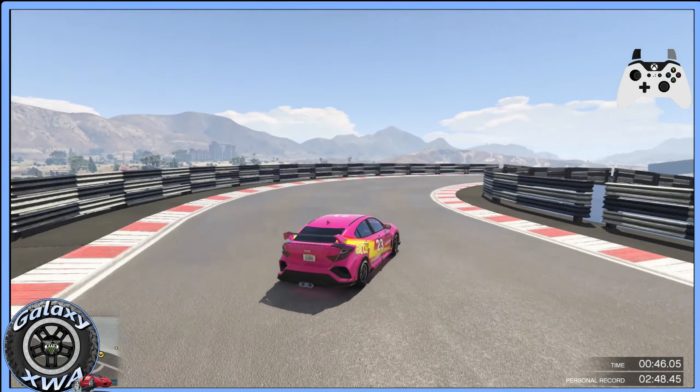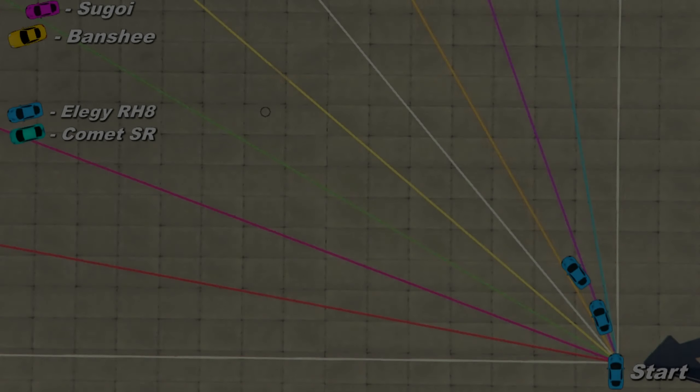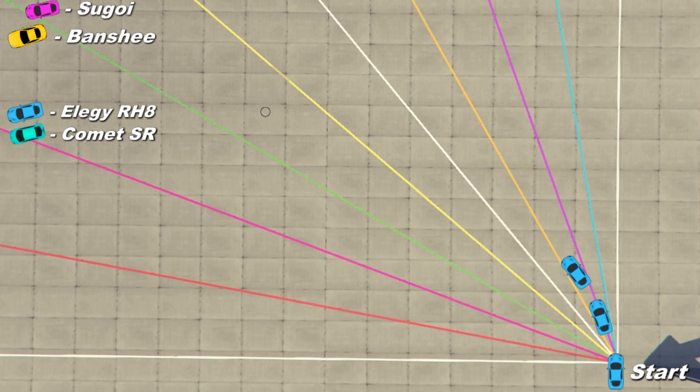By far its biggest issue is cornering — it's shocking. I compared it to three cheaper cars. The Comet SR is far superior, 15 degrees better, followed about 4 or 5 degrees by the LJ. Just for fun, I thought there's no way it's worse than the Banshee, but it is, by 4 degrees.